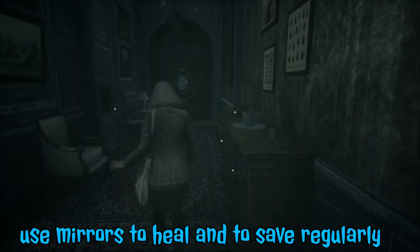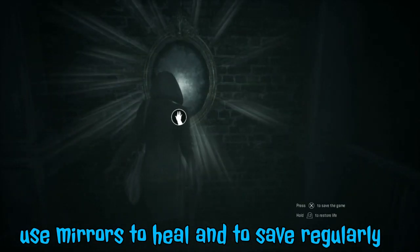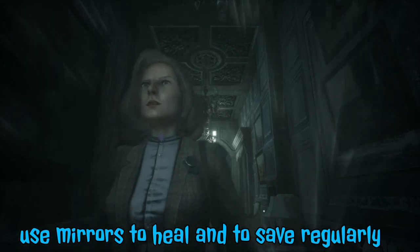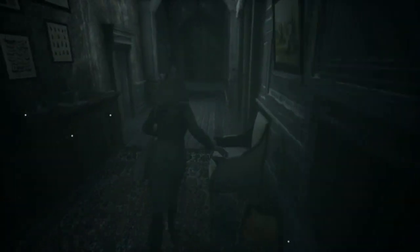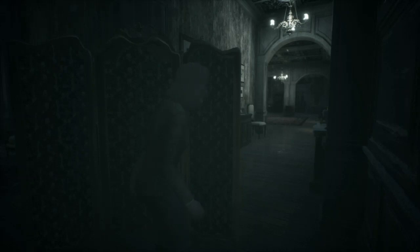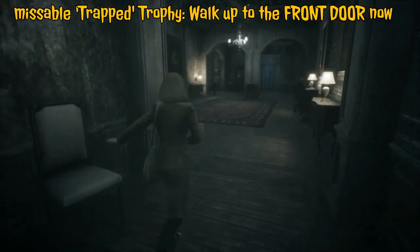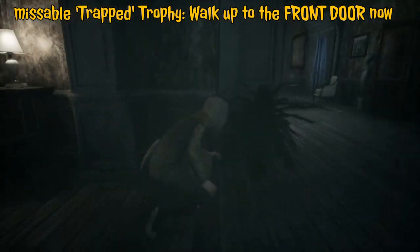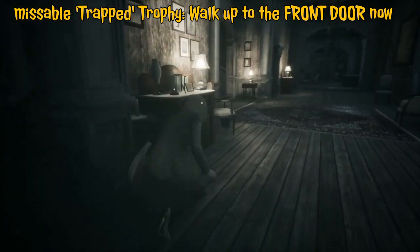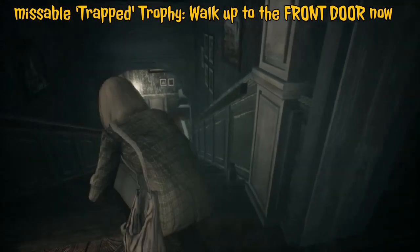First make a save. There are only a few mirrors around the house — I recommend whenever you pass them to make a save and heal if you've been hit. You will probably be killed a few times so save as regularly as possible. Sneak by pressing the left thumbstick down, L3. It's best to sneak until you know where your enemy is, and then if they're behind you, you can run freely to the next hide spot.